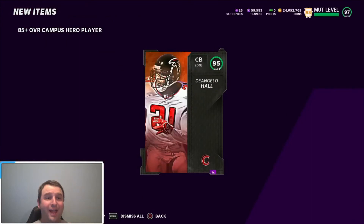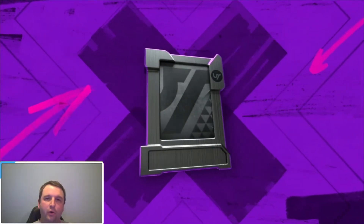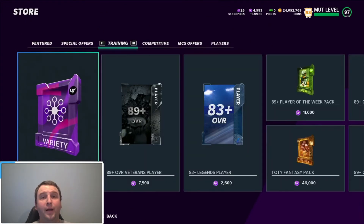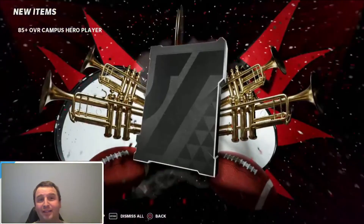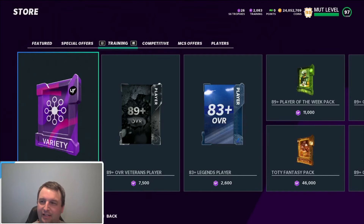There we go — we got one! Yes! That's all we need. We need one — now we know we're going to profit a decent amount. Let's just keep going, hopefully we pull at least one more. There we go, we got number two! That's all we needed. Let's keep going. All right, we are on our last roll, and then we're going to add it up and see if we profited or lost.